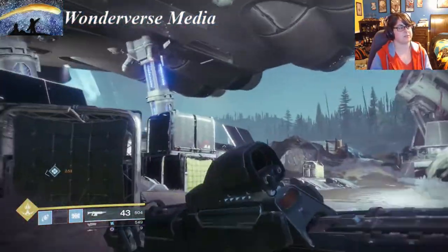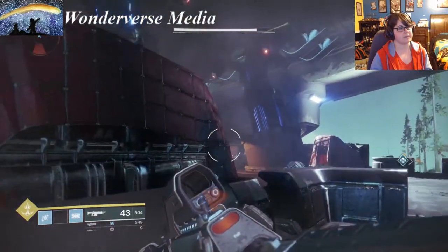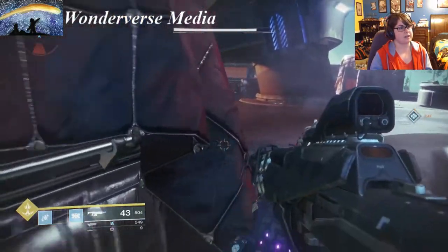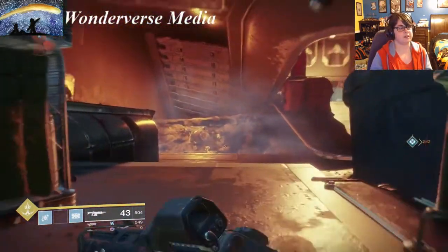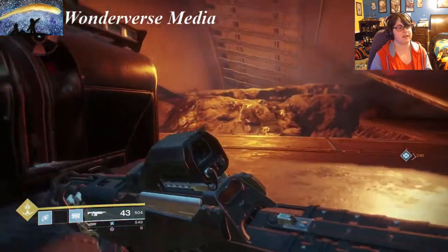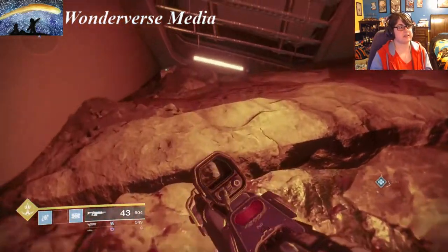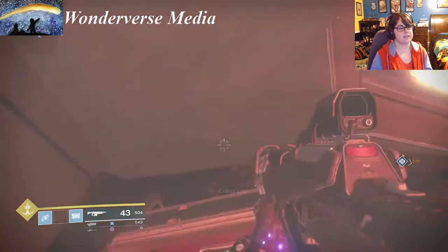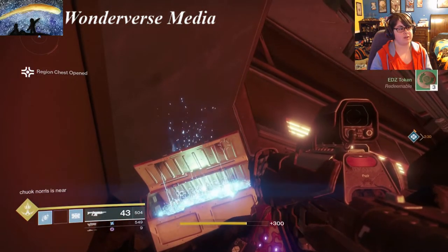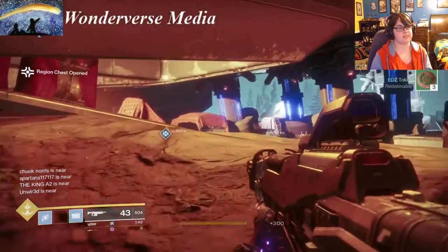Next we're going to act like we're going inside the ship, but we're actually not. Instead of going into the main area, we're going to the side on the left — just over this little pile of rocks is the last chest in the corner. Grab that and that's it — all 20 golden chests from the EDZ, the European Dead Zone, in Destiny 2.